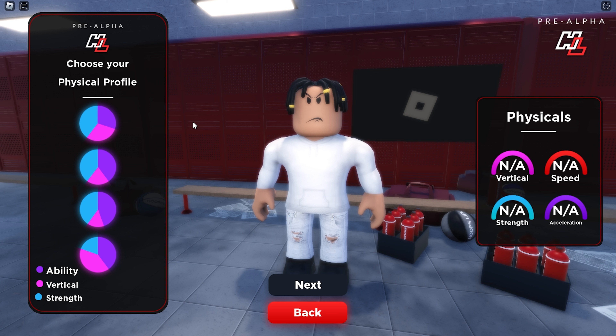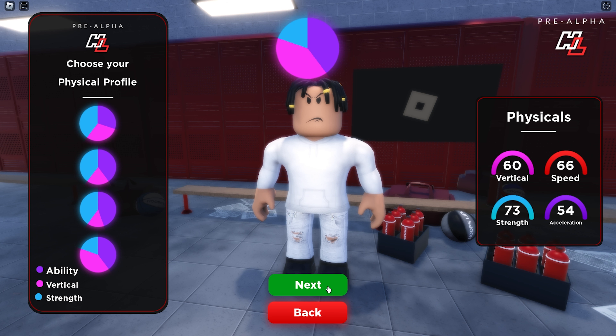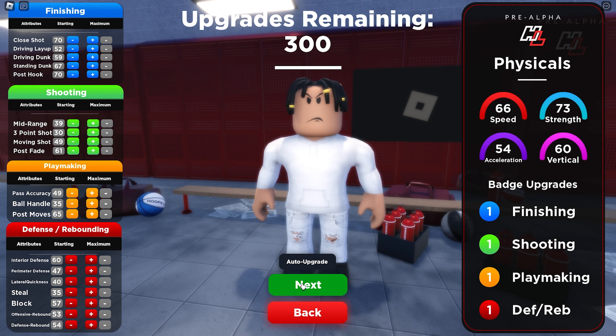The last pie chart option gives you the most speed and most vertical — agility and vertical — which is the purple and pink. You can see right there: 66 speed with a 60 vertical as a 7'0", which is actually pretty good. For the actual upgrades I'm going to skip forward — go ahead and pause the video or take a screenshot so you can put everything in exactly how it is to get the exact same build, or tweak it a little to match your play style.